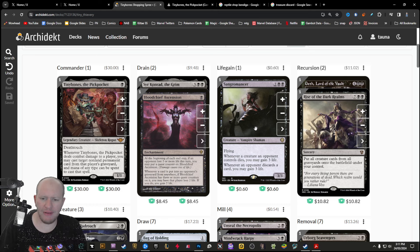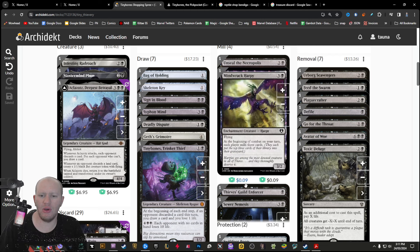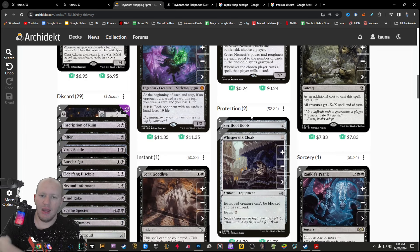We've got life gain — whenever someone discards, we gain life. We've also got some mill stuff in here, because milling helps us get to our game plan and our win condition, which is essentially taking all of everyone's stuff.